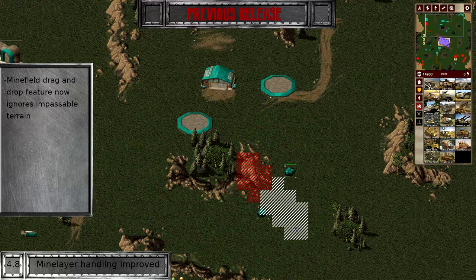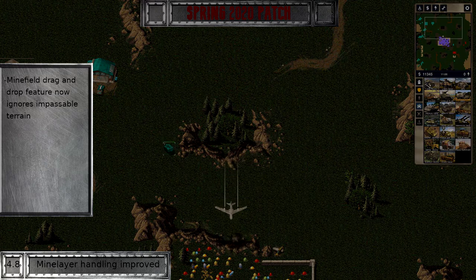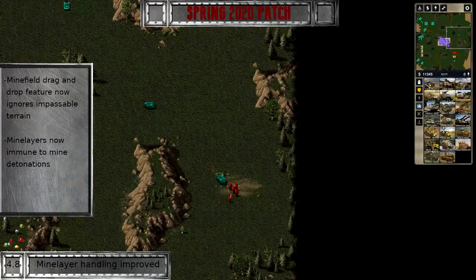Mine layers have received two quality of life buffs. Firstly, minefield placement can now be ordered over impassable terrain — the vehicle will simply ignore any obstructed tiles. Additionally, they will now be immune to mine damage themselves, preventing spontaneous combustion from enemy units shooting the mine layer and triggering the mine that was just laid in the process.